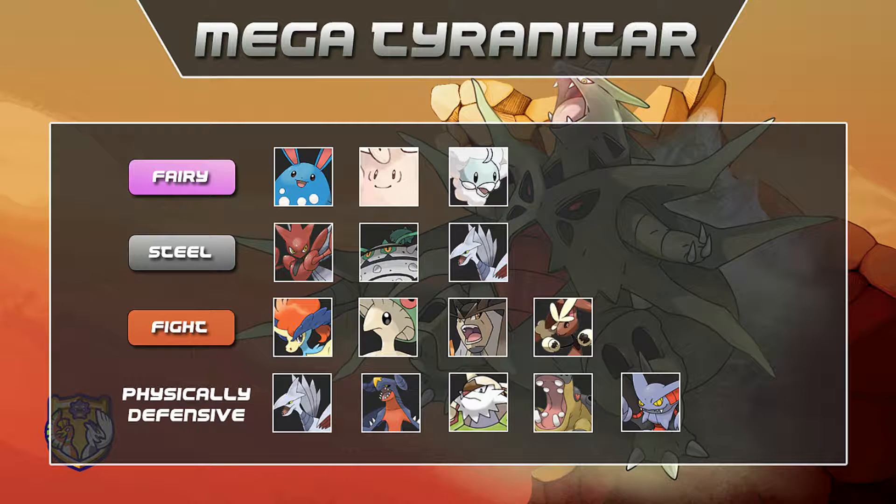Checks and Counters. Fairy types: Azumarill, Clefable, and Mega Altaria can take anything from Tyranitar without a boost and retaliate hard. Steel types: Ferrothorn, Scizor, and Skarmory can wall Tyranitar depending on each set and can set up entry hazards or Swords Dance in Mega Scizor's case. Fighting types: Keldeo, Breloom, Terrakion, Mega Lopunny, and Conkeldurr can easily take a hit and one-hit KO back with their Fighting-type STAB moves.